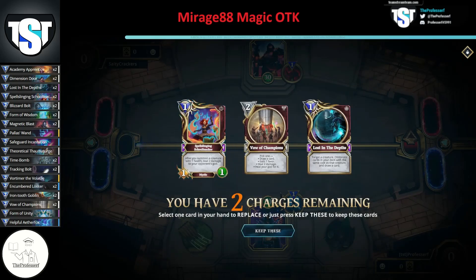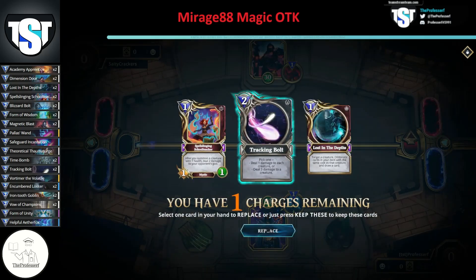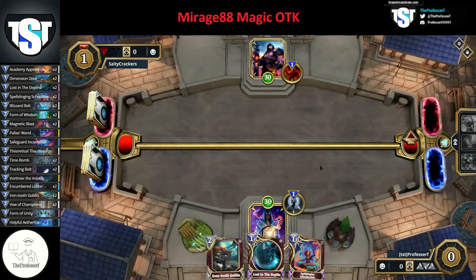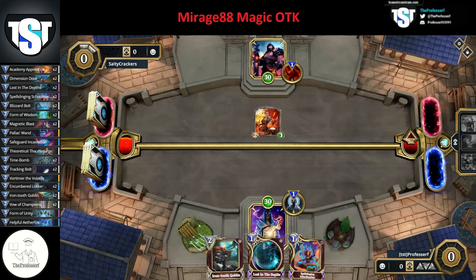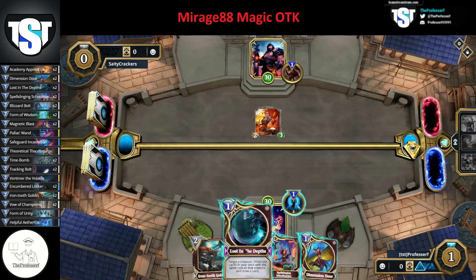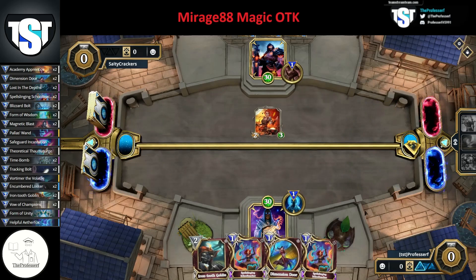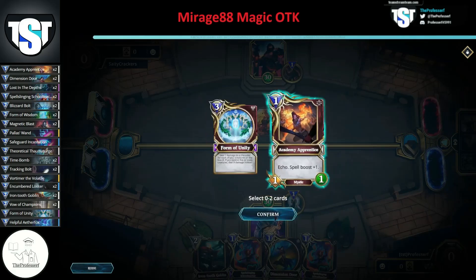Cool Siege is fine, but since we have Lost in the Depths, let's just look for a 2-mana creature. Our opponent played a Bladecaster — a 2-mana creature — so we can literally just Lost in the Depths that. Now we already have 3 of the 1-drops and need to find a Dimension Door before that last 1-drop to go off on 5. Send that last Academy Apprentice to the bottom — we need to find a Dimension Door first. We're totally fine to draw Form of Unity. We already have a Dimension Door, so we can draw Form of Unity next turn then Dimension Door into the last piece.